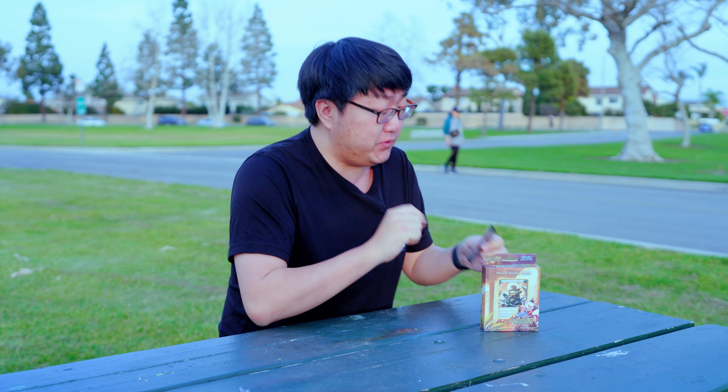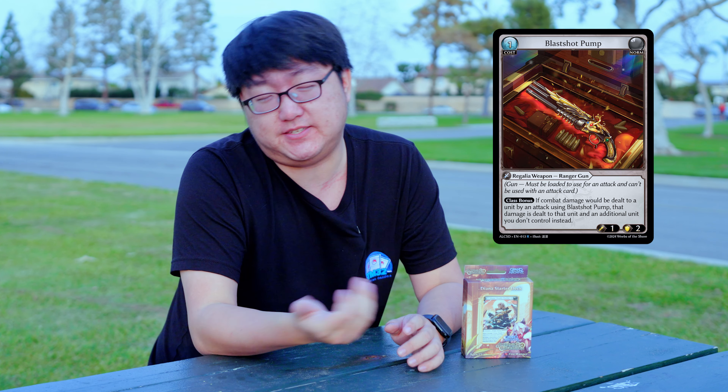One of Diana's weaknesses is tons of bodies swinging into her, and Tenoris is good at creating a ton of allies that are super annoying to deal with. Diana does have a tool for that — Blast Shot Pump — which has an effect where if it does damage you get to bounce that damage to someone else. So if you hit Tenoris, for example, you can redirect damage to a unit he is protecting, or vice versa. One thing to note: the damage is dealt after the retaliation step, so if you hit two allies, only the one you initially targeted can retaliate — the other one just gets hit.